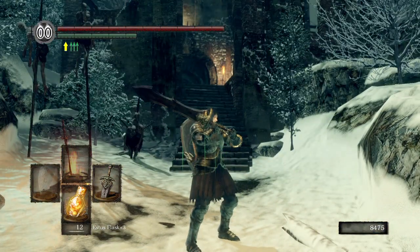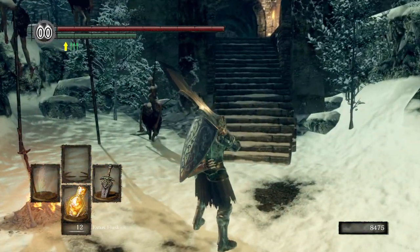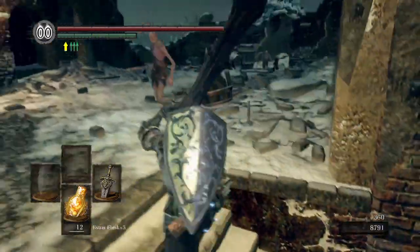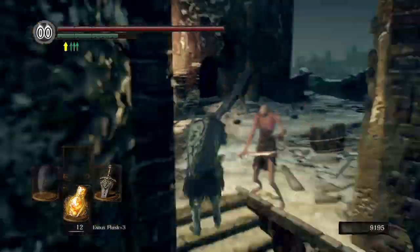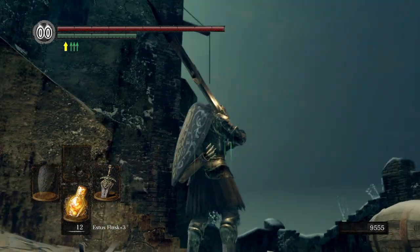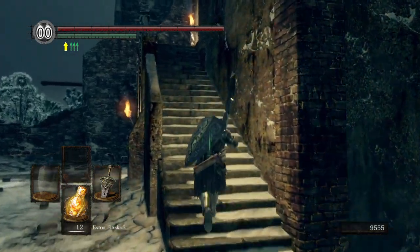I just want to point out this level is completely optional, you don't have to do it. But it's a fun area, it's definitely different. Up there is the shortcut, but just like with every other shortcut, it does not open from this side, so we'll be opening it a little bit later. There's a rope right there that had a corpse hanging from it - you just use your bow, shoot the rope, corpse falls, and it's just a humanity. Nothing special.